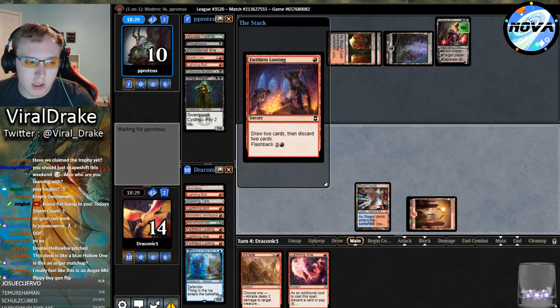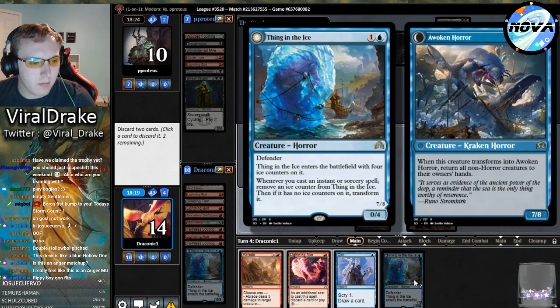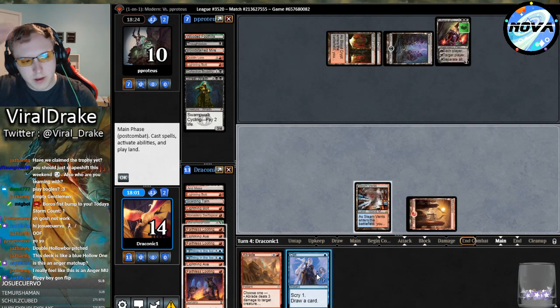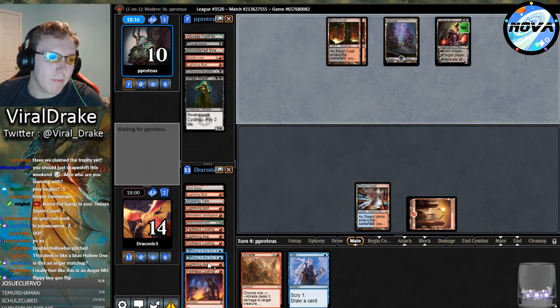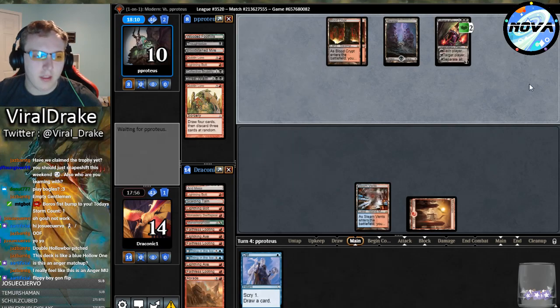Put our Thing down to two counters. We have an Abrade and a Lightning Axe for a bigger creature, so we're encroaching on being able to pick up their board and hit them into bolt range. Lilyana of the Veil! The one-of got me. Lilyana of the Veil against the Arclight deck - you got me. My Monastery Swiftspear - I guess sketch outside of that. Lightning Bolt to Thing in the Ice, putting it down to one counter.